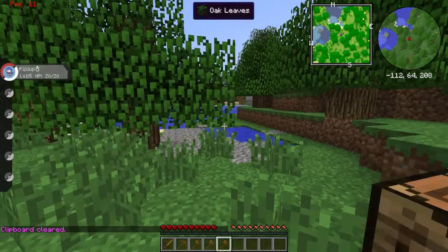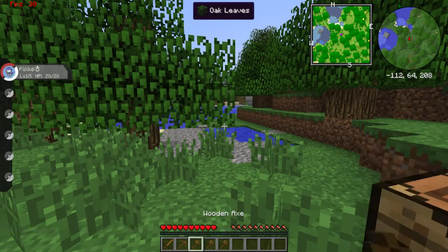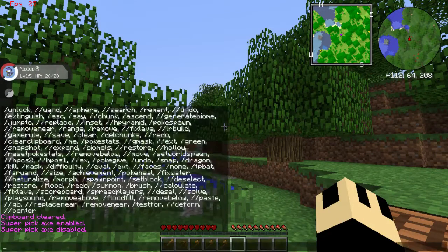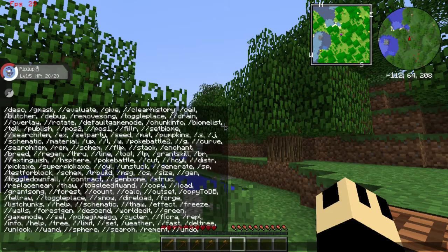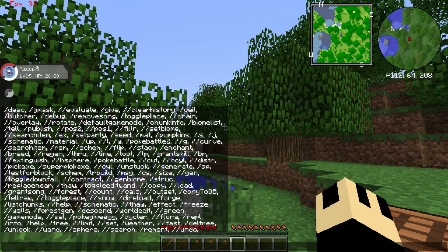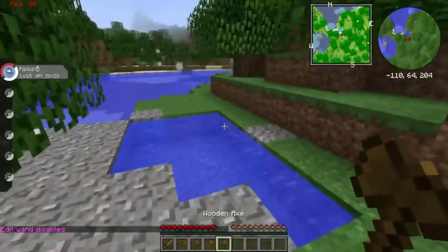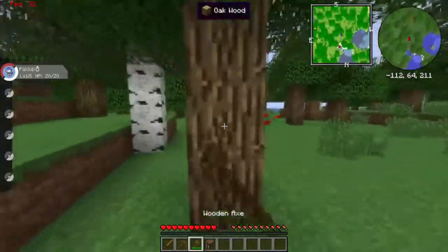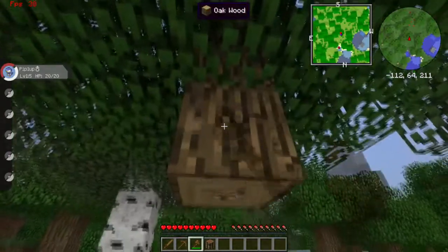Look at all these — so many axes that I don't need. I mean, there's a way to disable it but I don't know how to yet. I knew I was going to run into this too. There we go, let's just get rid of these because I don't need that. Problem solved.